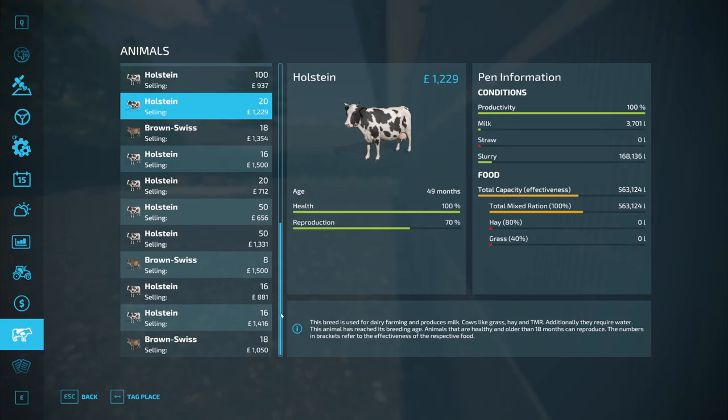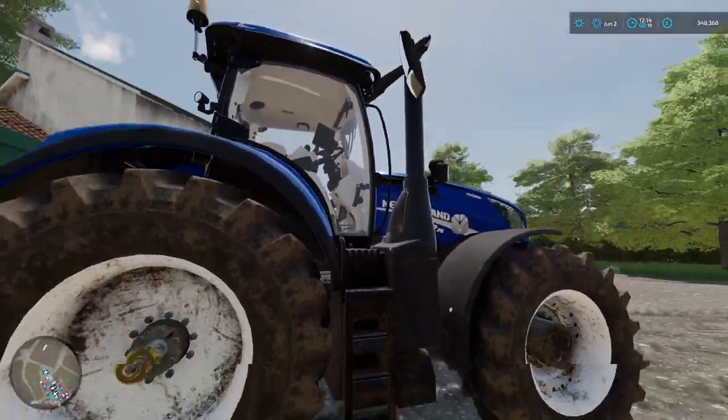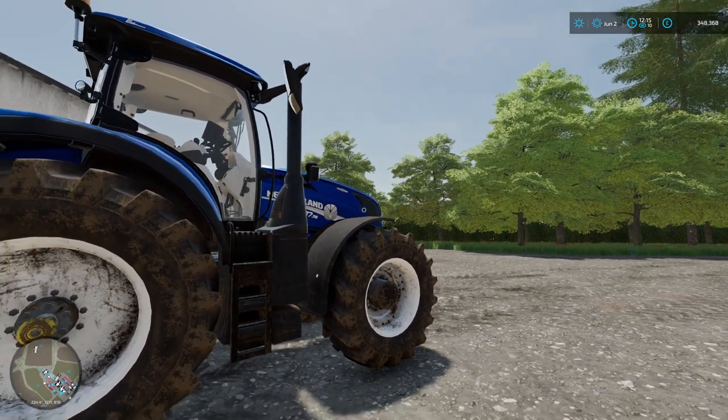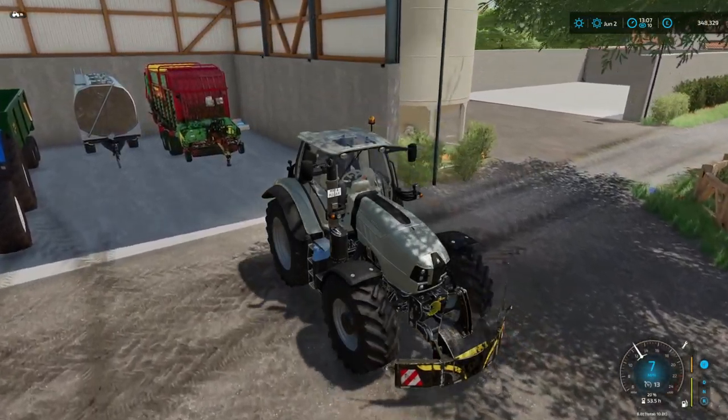Everything's looking well. I'll put the harvest away, clear the fields, and we'll get something with a loading wagon and get started on our straw. The Rostal Mash has been put away, New Holland parked up. We've got the money and we've got the horsepower, so as many people have said - it's time to upgrade the loader wagon again.